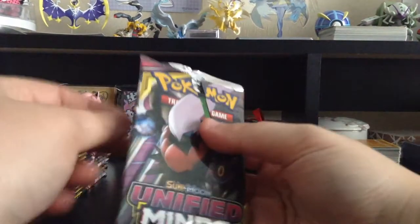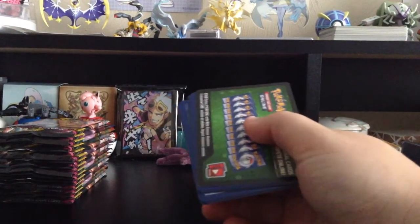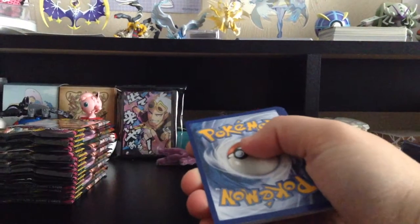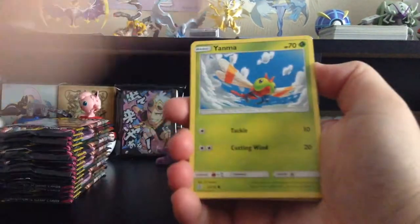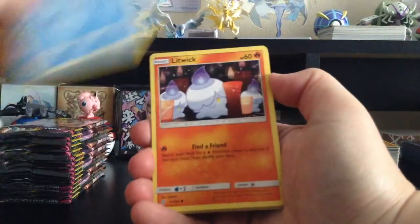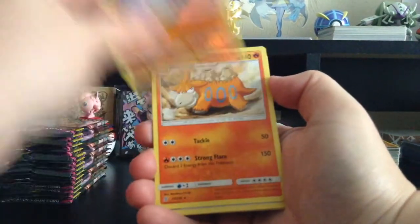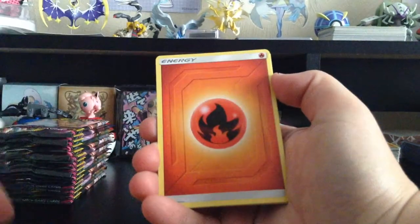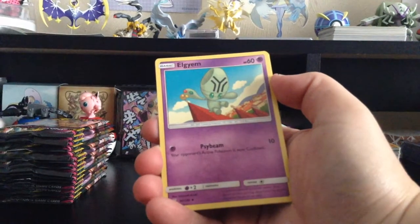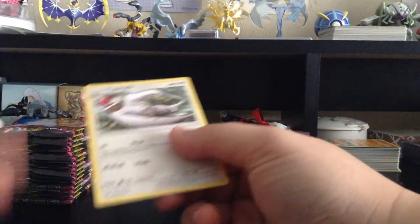Let's go again — another green card. We have Yanma, Yungoos, Cryogonal, Litwick, Drillbur, Reverse Holo Steelix — a Reverse Holo Rare — Camerupt, Fire-type Energy, Elgyem, Pyukumuku, and Vigoroth. I feel like we've gotten that particular sequence three times before — those three in that particular order is a little weird.